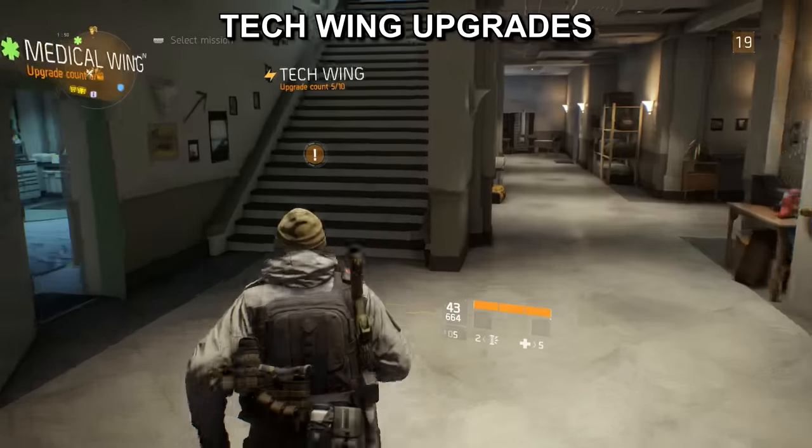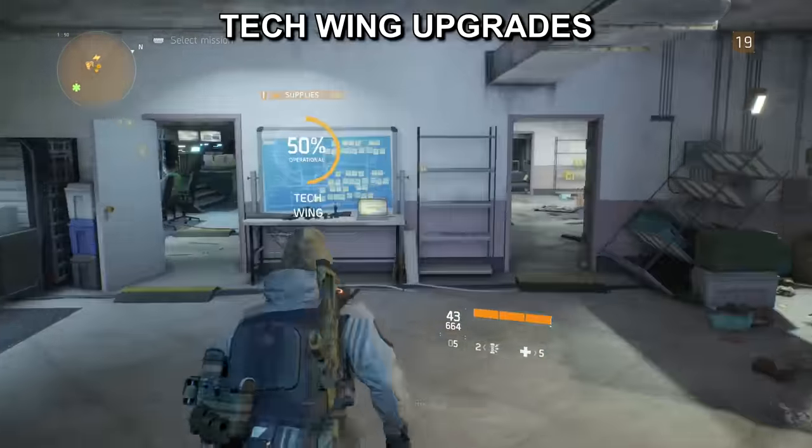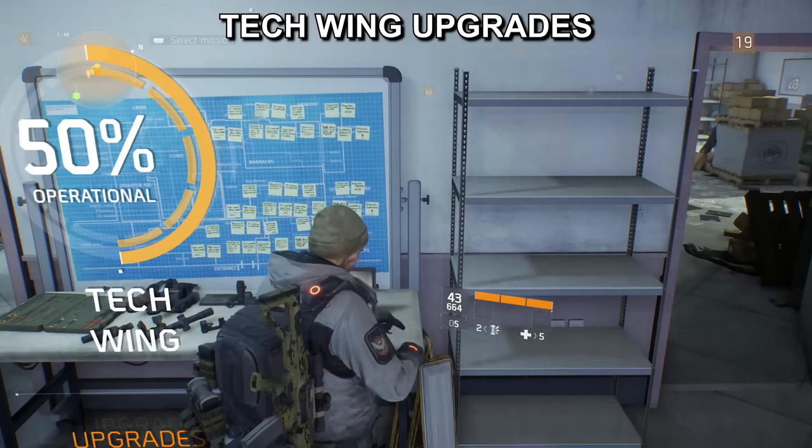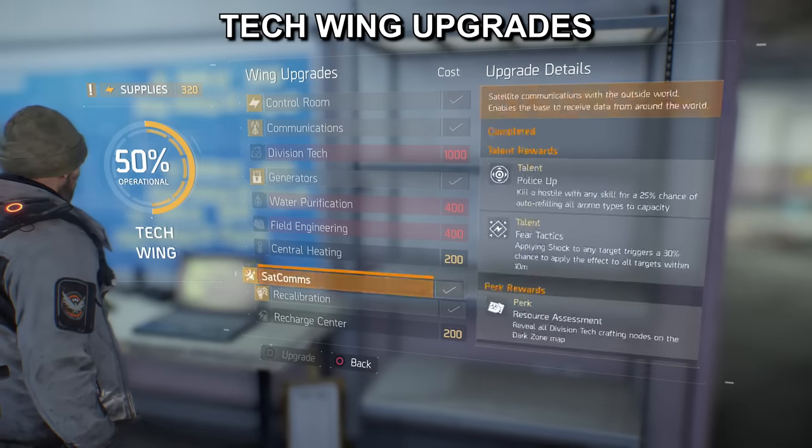Probably the last good security upgrade is procurement team. This will give you a little box which you collect a random item from every 12 hours. Now for the tech wing upgrades, there's only one you really need to get the best out of your gear, and that is the recalibration station, which is unlocked through the recalibration upgrade.